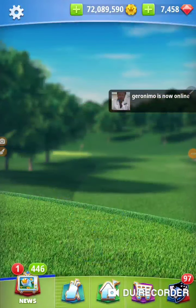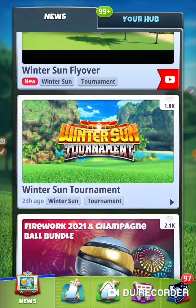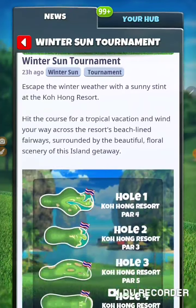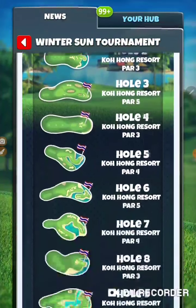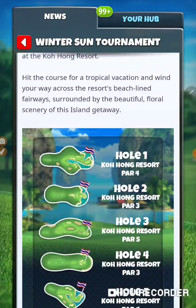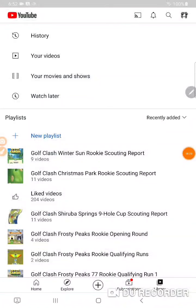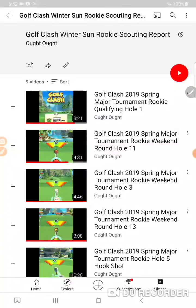In golf class, they announced the Winter Sun Tournament, which is going to be on the Kohang Resort holes. Let's check out these Kohang Resort holes and see if they're in the right order. I set up a Golf Class Winter Sun rookie scouting report and put in nine videos from the 2019 Spring Major — the first time we ever played these holes.